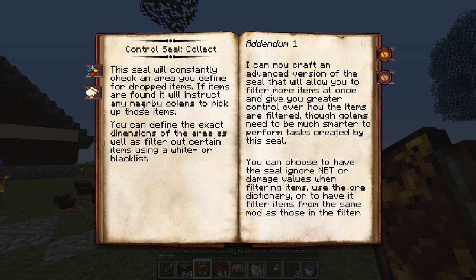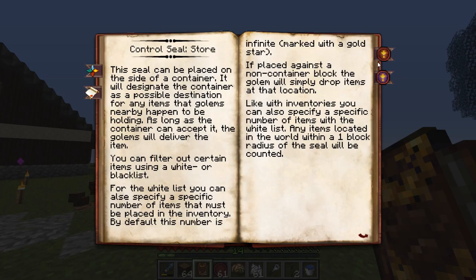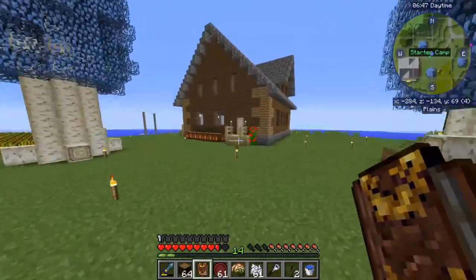The collect seal just says pick it up - it doesn't say store. So he is going to collect. Now I have to do a store thing and put it on the container itself. Let's do that. Man there's a lot going on with this thing.